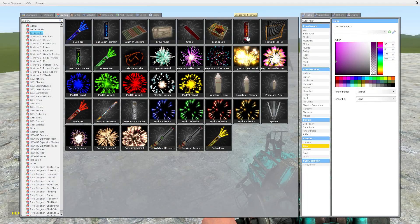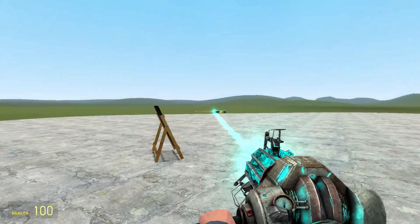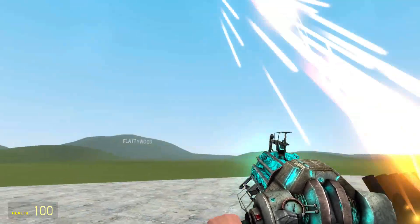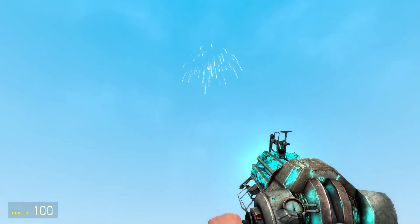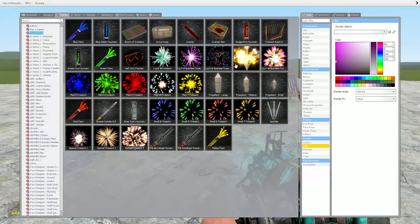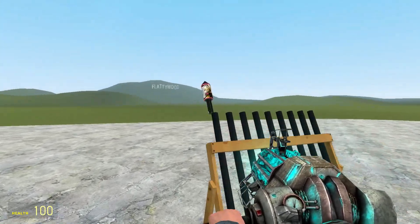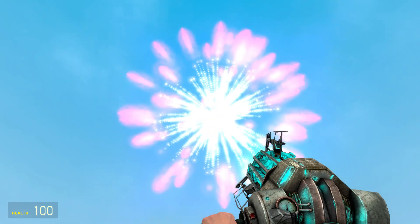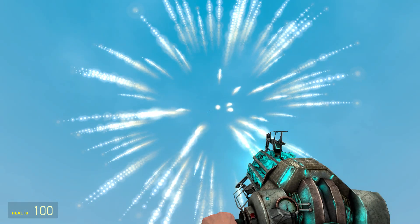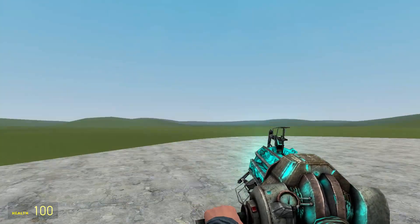All right we have the large red green cone firework - what does this do? Well, that was pretty lame. Let's try another one - large yellow white sparkle. Stop it with these names, man. Nice, that is cool! Whoa, what - this is so awesome, I love this mod.